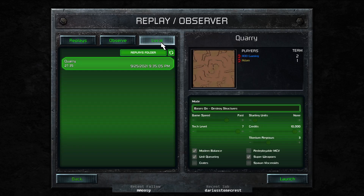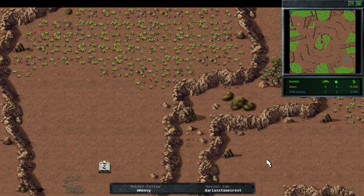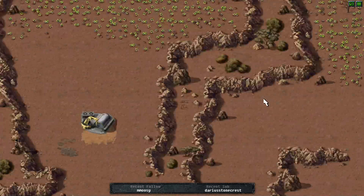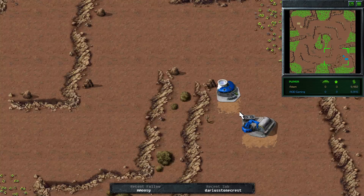We're going with AOD Gaming versus Atom — a Nod mirror matchup on Quarry. Atom spawns in the top left as the gold Nod, AOD in the bottom right as the blue Nod. Both players opting with the power plant forward. All straightforward so far.